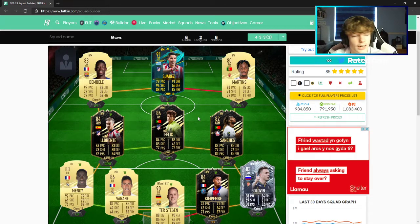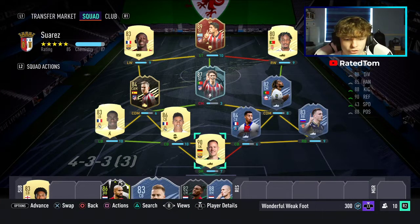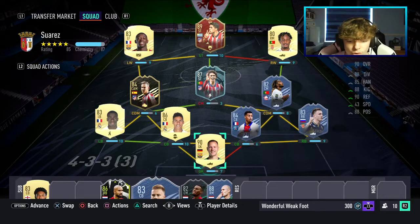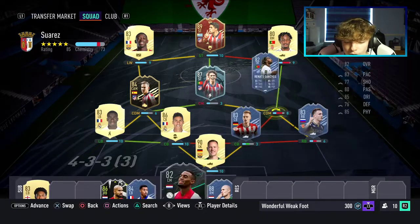You can get it even cheaper if you switch to the Eredivisie version. As you can see, we've switched to the Eredivisie team — two out of the four bench cards are free. And chances are you might already have Robben and Klaiber, so you could be saving even more coins there.